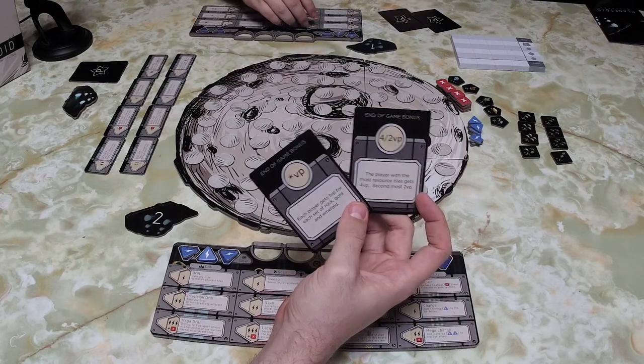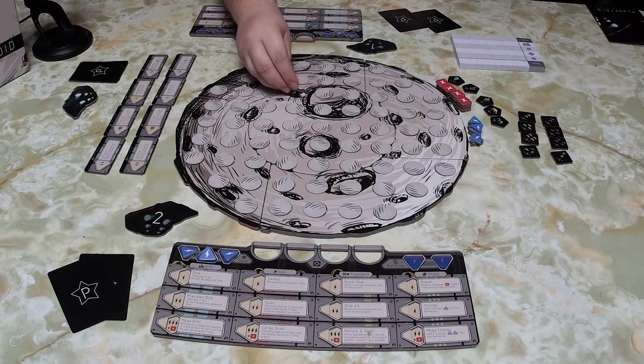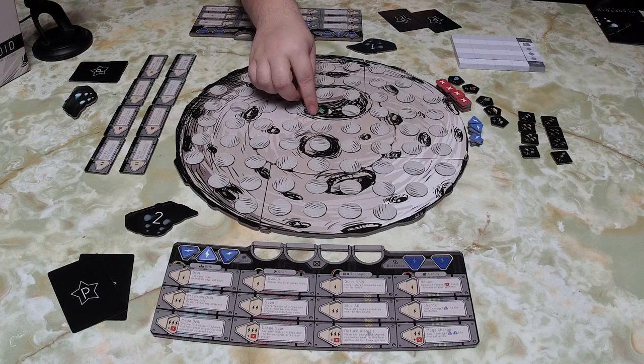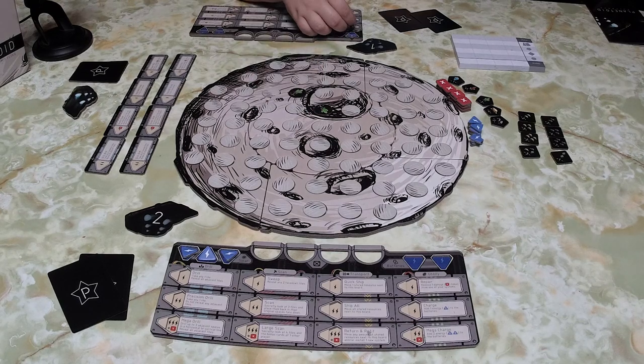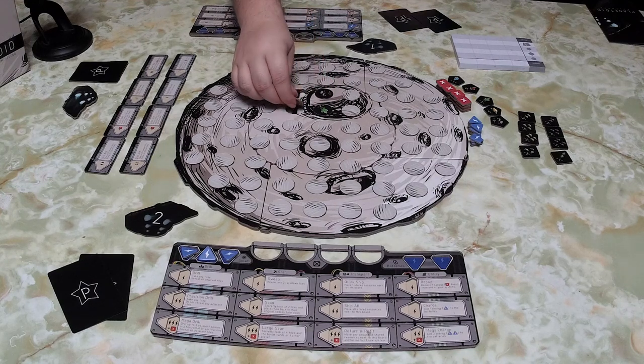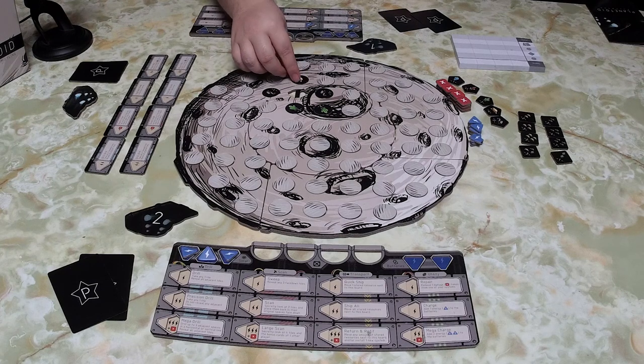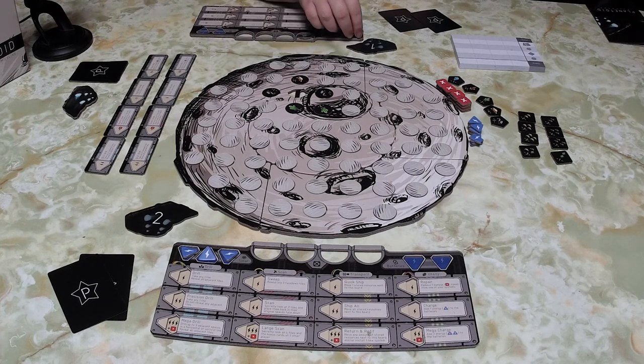Grant starts by revealing two face-down tiles, then takes one of them by drilling it — when you drill, you flip over all adjacent tiles. For his last energy, he charges, which banks one energy for a later turn.